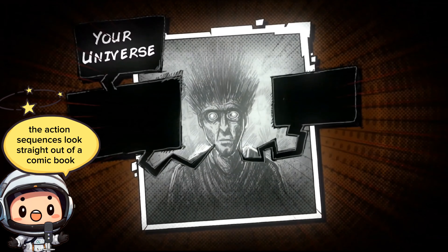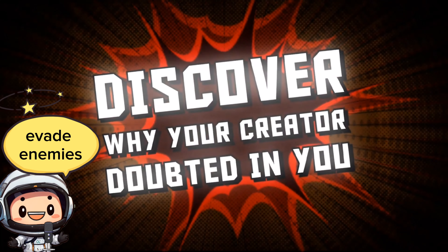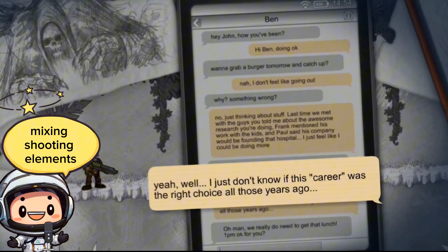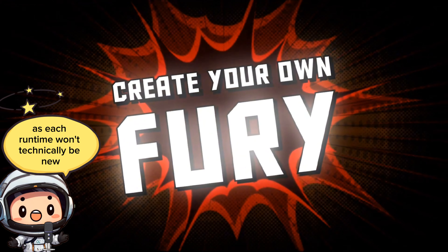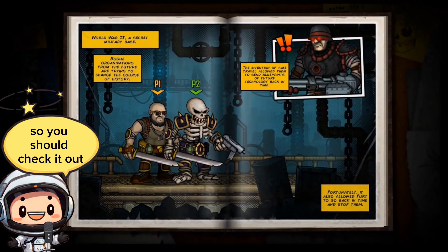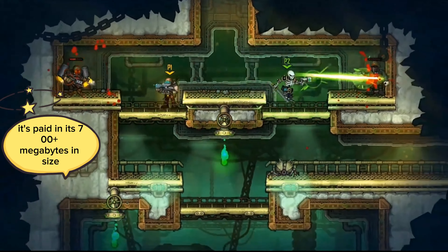The action sequences look straight out of a comic book with platforming that allows you to dodge, evade enemies, shoot them down, and battle big bosses. Platformer games have a good way of mixing shooting elements and the roguelike ability really twists things as each run won't technically be the same. Fury Unleashed looks like a very well-made game and I'm still quite shocked it doesn't get that much love, so you should check it out. It's paid and it's 700-plus megabytes in size.